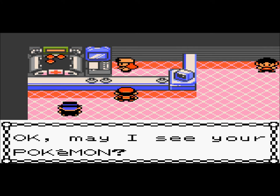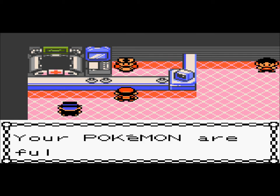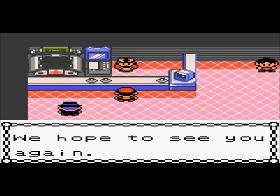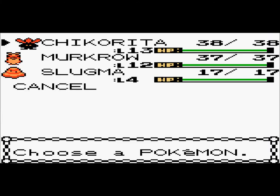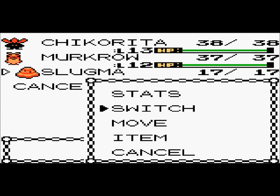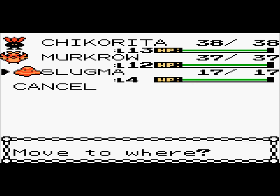I used a Master Ball on Murkrow, so I actually have an extra Master Ball. But I'll use that on Ho-Oh, because we'll be getting a Master Ball from Professor Elm later on in the game. Holy mackerel, his icon looks like a Grimer — what the crap?